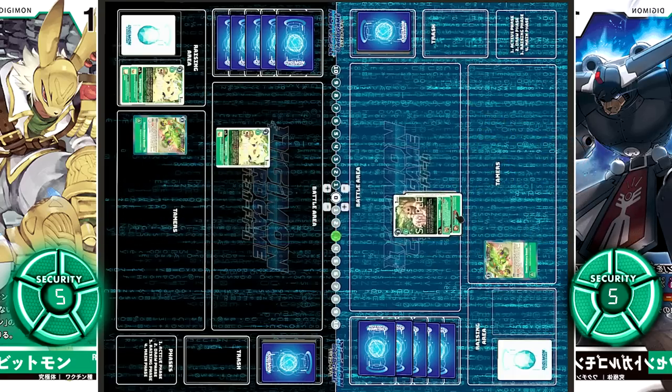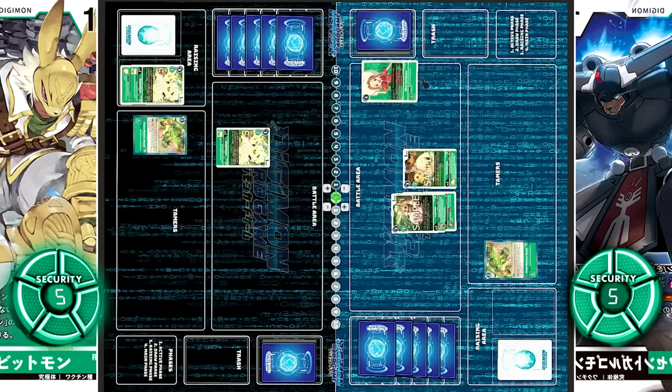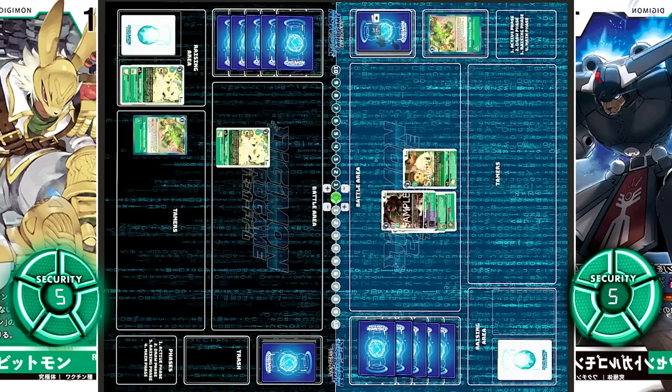Turnover. Lopmon moves out, and for three cost Terriermon joins her. On play, the top four cards of the deck are searched for one two-color green card and one tamer with Henry Wong in its name. They are going to pick the level four Wendy Goemon. Using the delay effect of Green Memory Boost, they gain back two memory and pay to evolve Lopmon into Wendy Goemon.